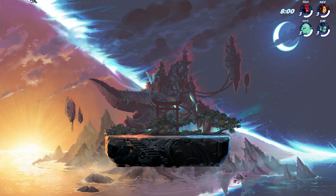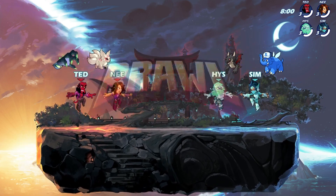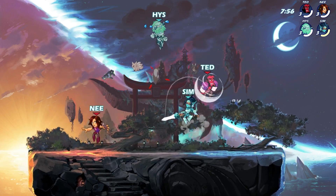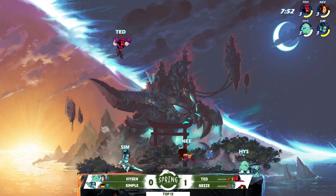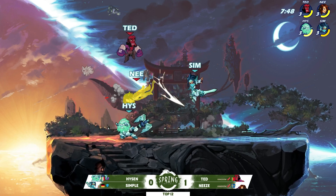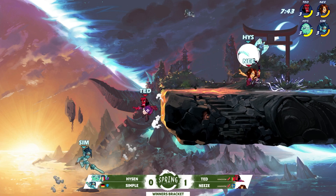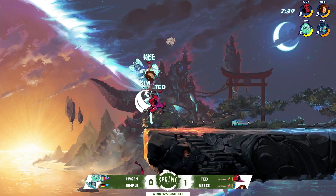Now we're going into game number two. Ted and Nese have a slight momentum advantage, but Simple and Heisen were definitely adapting to them at the end of the game. They were creeping back into that one, but the question for me is what's the changeup for Simple, because he was under 300 damage in that last one — he's going to need to be a little bit more aggressive. Simple gets up with the help of Ted's recovery.